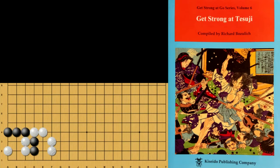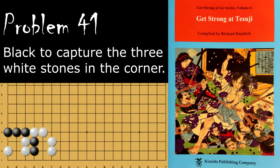Hello and welcome back to Richard Bozulich's Get Strong at Tsuji. Today we're going to be going over the first set of the advanced problems, starting with problem number 41. Black is looking to capture these three stones, and the question for black is how does he do this?